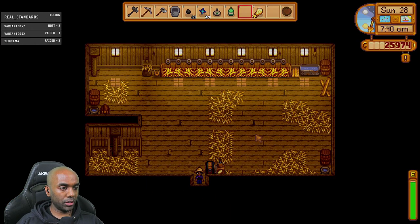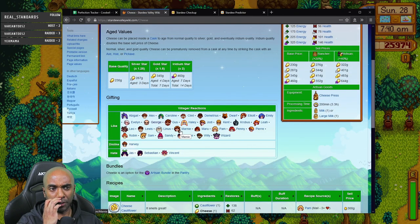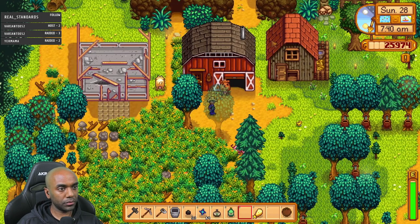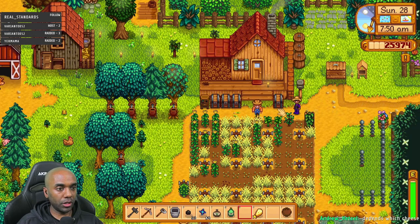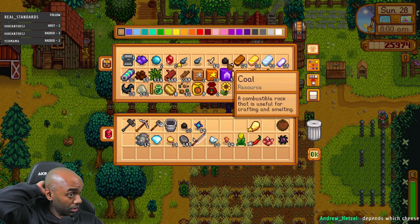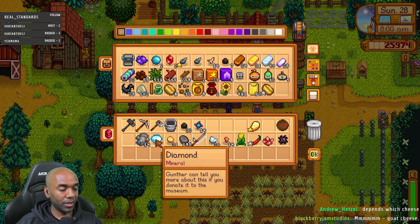The cow gave me another large milk, which is great. I just need the goat to give me a large goat milk. I'll sell the cheese unless I give it to someone who likes it. Nobody loves cheese — maybe I'll give George the cheese and keep the fire quartz for refined quartz. Leah and Robin love goat cheese, so maybe I'll make more goat cheese. Let's go to the mines.